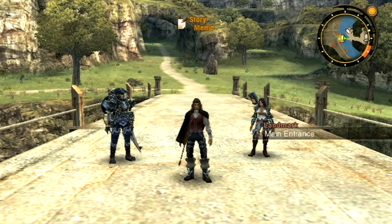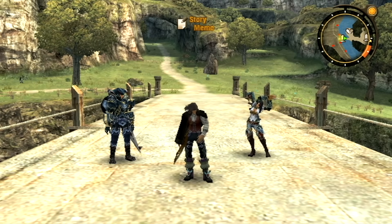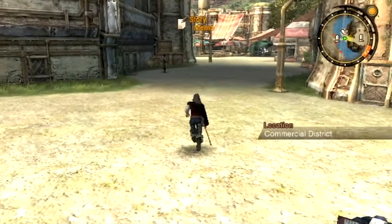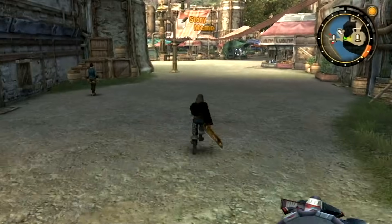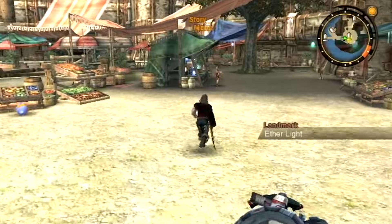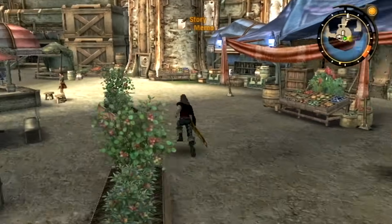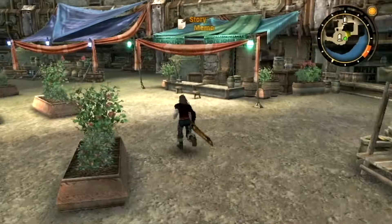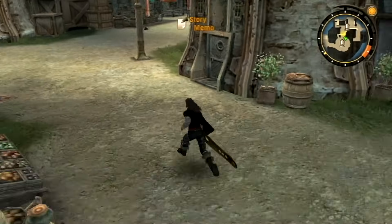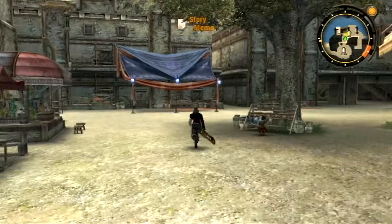Hey everybody, it's ChuggaConroy! Welcome back to more Xenoblade Chronicles. Last time we returned to Colony 6 and helped Sharla, Juju, and Atharon rebuild their home. We got it back on its feet, took care of all the necessities, and got ourselves some very nice rewards. This time I thought we'd return to Colony 9 and do the same, since quite a few new things have become available. There were also things that opened up after the Mechon attack, but back then I thought we should head off to Tefer Cave and not dwell on that area too long. So we'll be taking care of those this time as well.